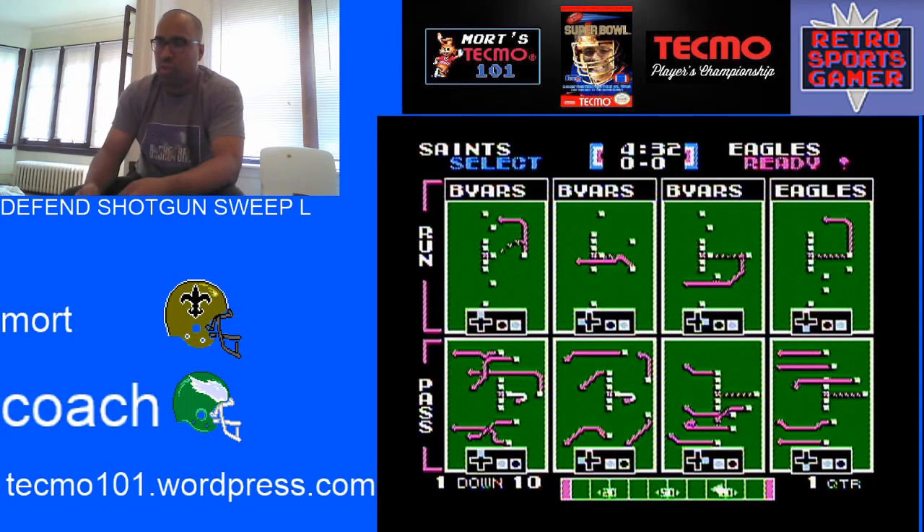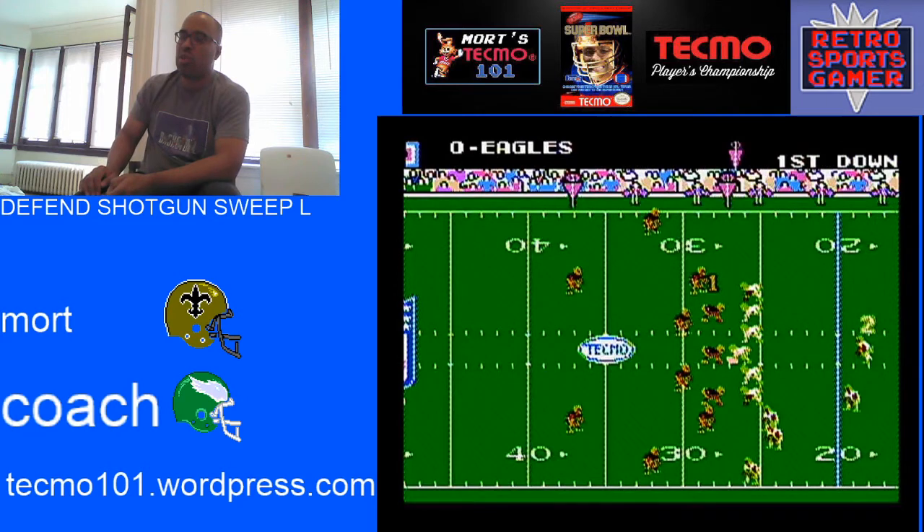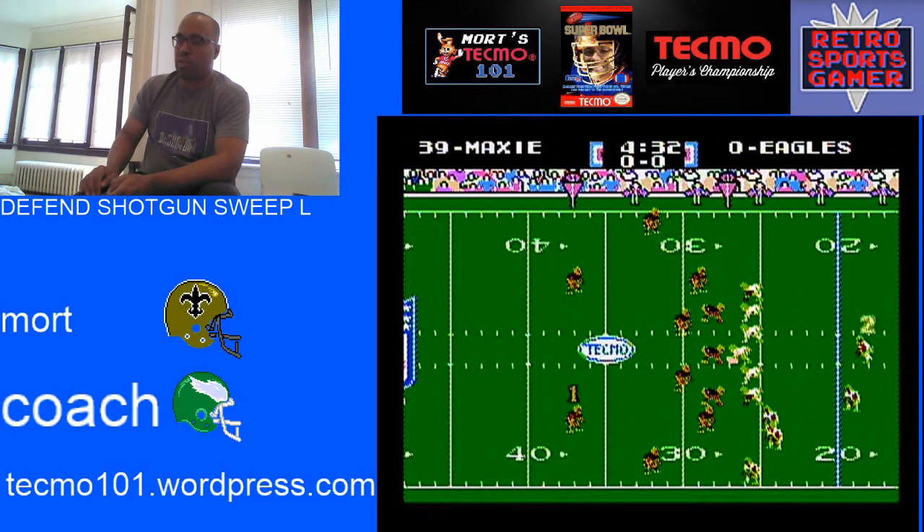I'm going to go through and show you. The play is to the top, so naturally we don't want to use the top defensive cornerback up top or the top linebacker. Instead, what we'll start with is LB4.